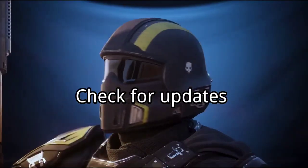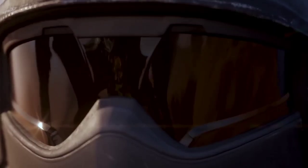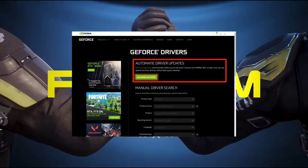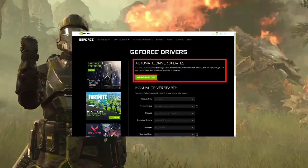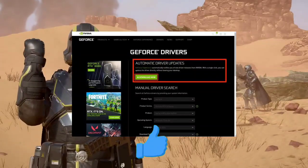1. Update the game — check for any available updates for Helldivers 2 to ensure you have the latest patches and fixes. 2. Update graphics drivers — visit the official website of your graphics card manufacturer to update your drivers to the latest version compatible with your GPU model and operating system.